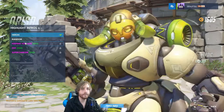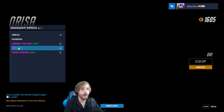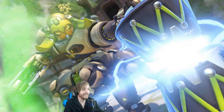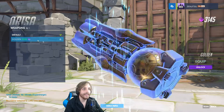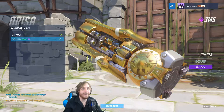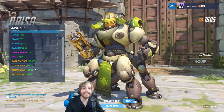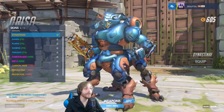Let's see the highlight intros. We have 'Keeping You Safe,' then 'O,' and 'Supercharger' - that's her ult. Let's see the golden weapon - there it is. You know what would be funny? Let's buy the golden weapon on the PTR. Unlock, boom, there it is, equip. I got the golden weapon for Orisa. Since we did that, I'm also going to buy the Dynastinae skin. Unlock, boom, equip. Now we're ready to rock and roll.